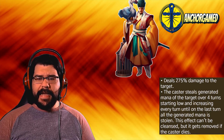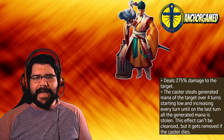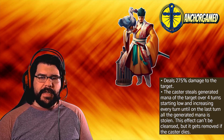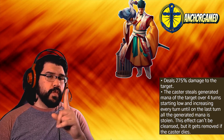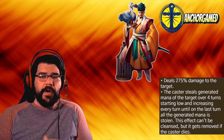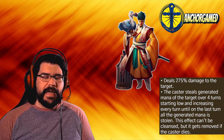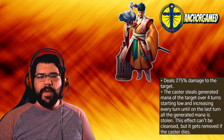As far as his hero special, he deals 275% damage to the target. The caster steals generated mana from the target over four turns, starting low and increasing every turn until the last turn, where all generated mana is stolen. This effect can't be cleansed but gets removed if the caster dies. He's running at fast speed, dealing damage to one single target at 275%, and stealing mana from that one target over four turns — essentially like what Onatel does, except Onatel runs at average speed and hits three targets.